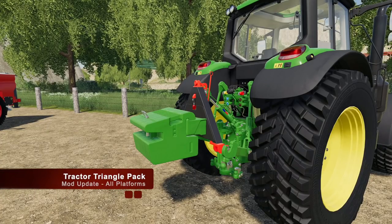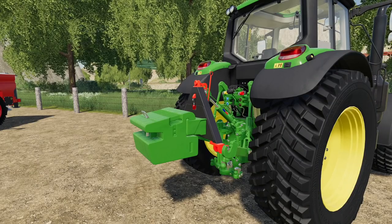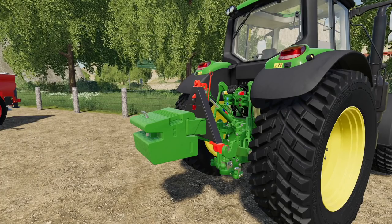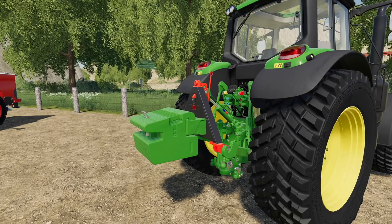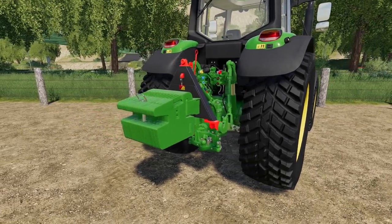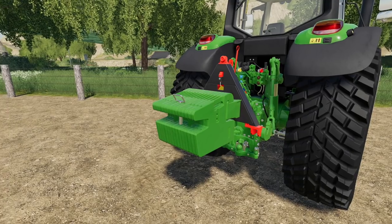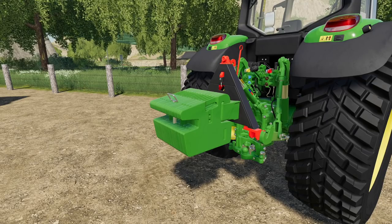We've also got an update to the tractor triangle pack. Changelog 1.1.0.1: fixed collision bugs, stop builder revised, Lizard 400 kilogram weight revised, the normal map adapter for the tug triangle, and the John Deere weight got a color choice. So now with the John Deere weight, you don't need John Deere green — if you got John Deere but don't like the green, you can also do black. So there you go — that is your update for the triangle pack.